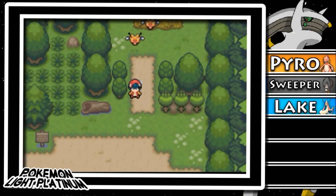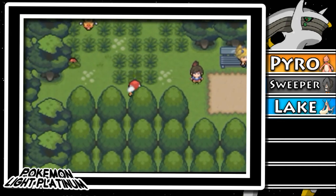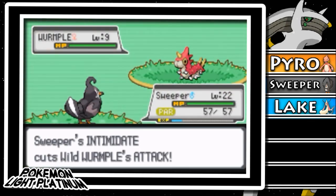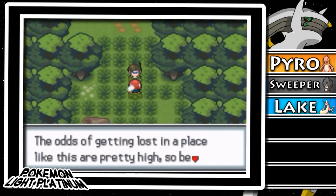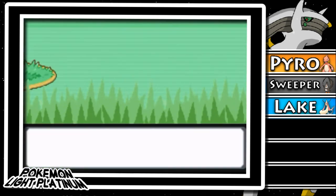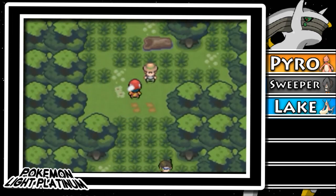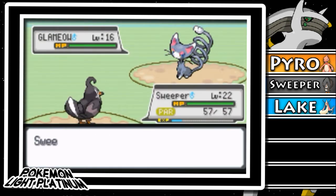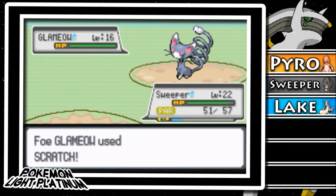I can't pass that way. There's a Wormhole — oh yeah, I forgot Shinx is in the earlier area. An Ultra Ball. The odds of getting lost in a place like this are pretty high, so be careful. You just blocked my path — that was rude. There's another trainer.